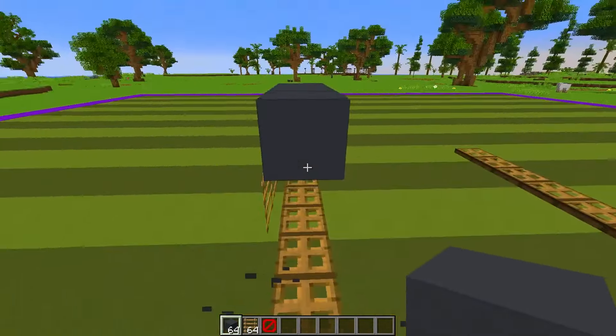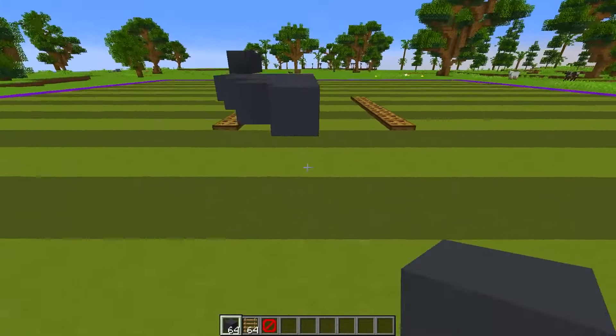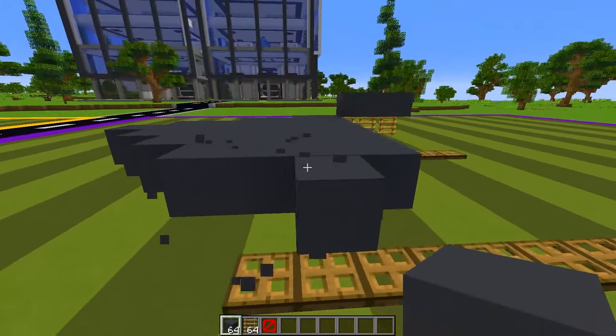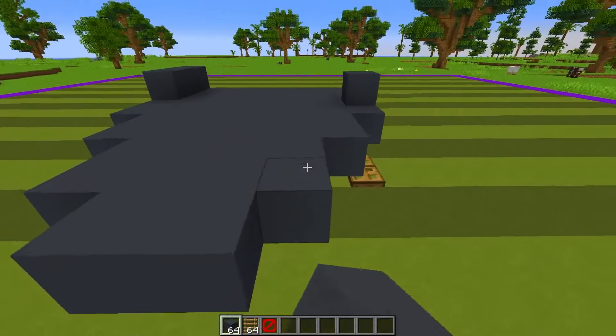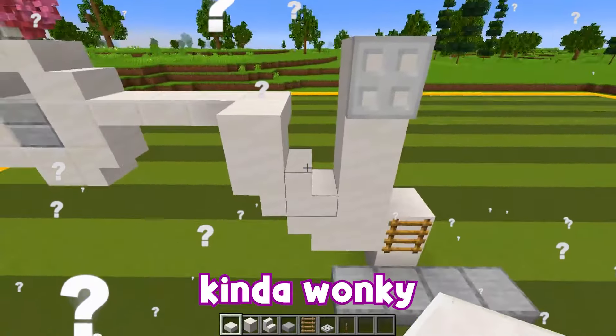Now we're gonna make the actual helicopter. Just like this. Make it like that. And this is already looking so nice. And I'm gonna make sure that it's always centered so I can make sure I make the floors, just like so. And I think what I'm gonna do is make the area for this. This is not centered. Let me just fix this right now. This looks even way better. Rex's helicopter is looking kind of wonky.